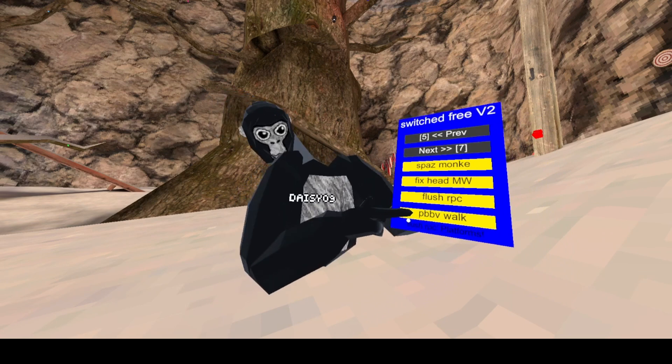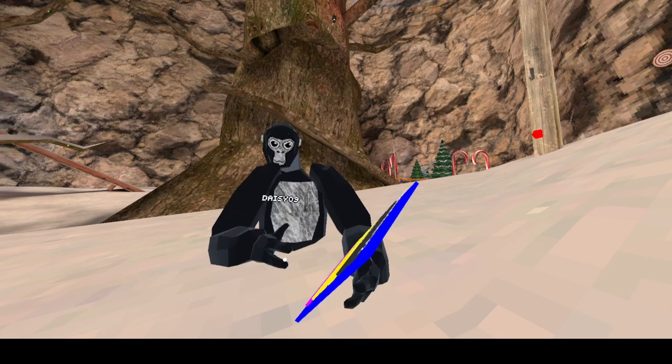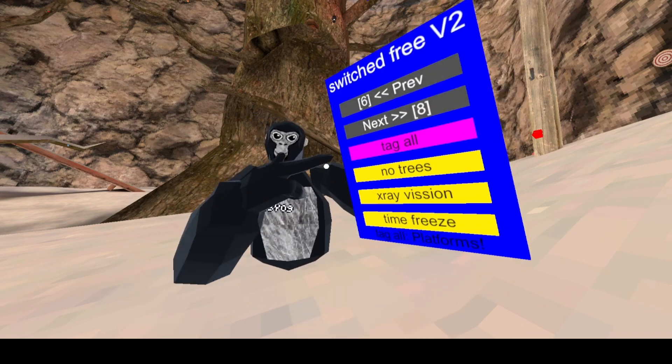Flush RPCs just flushes everyone's RPCs. NPC walk — this is regular walking, and that's NPC walk on. It kind of slows you down a little bit for NPC walking.